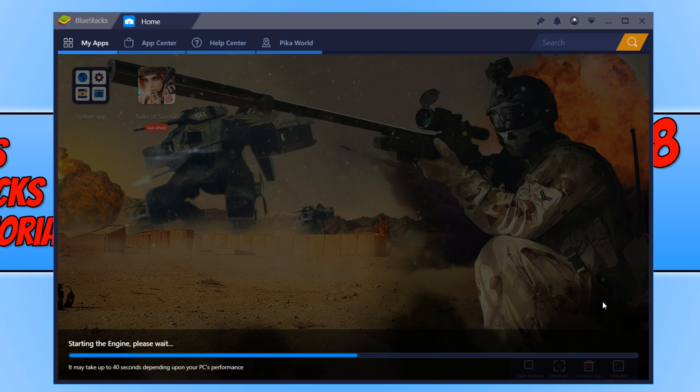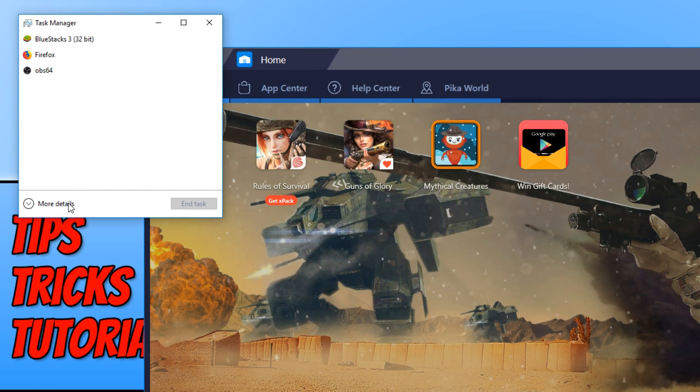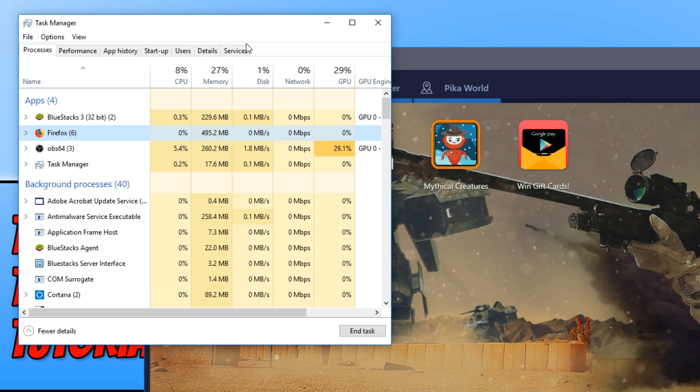If you are still encountering lag and performance issues, then the next step is to right click in the bottom left hand corner of your screen and go to task manager. Click on more details and simply see what apps are running on your machine. For example, I've got Firefox open and it's using nearly 500MB of memory — that's 500MB that could be allocated to Bluestacks. So right click on Firefox and go end task to close it and free up that hardware.